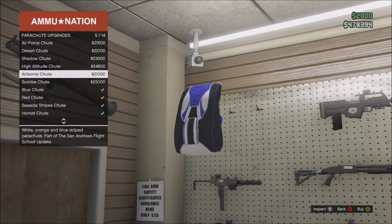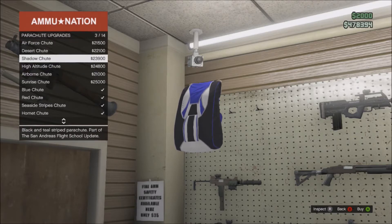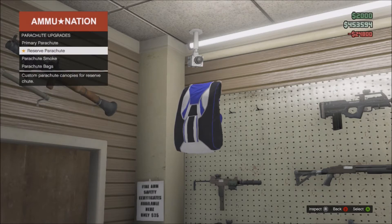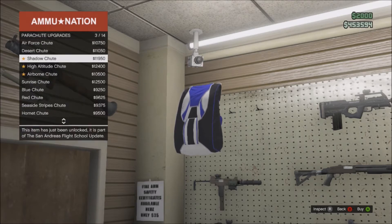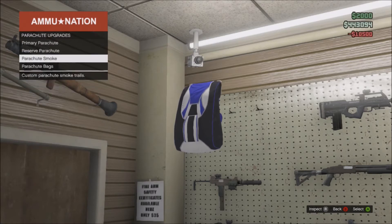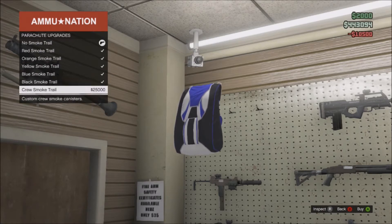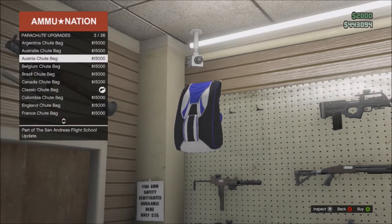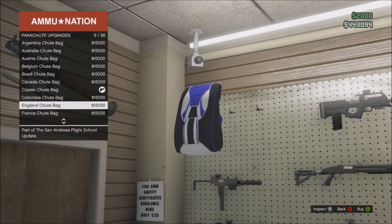You can buy new parachutes now, which is another great addition. They look good and you can get them by country flag. You can get a European one, an English parachute — as shown in trailers — a Jamaican one, just country flags on parachutes. They look really nice.